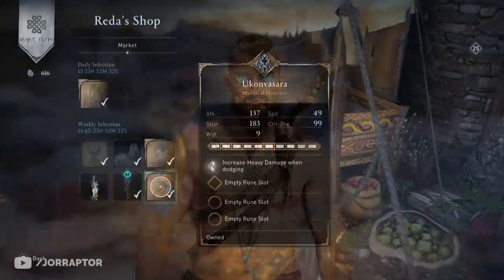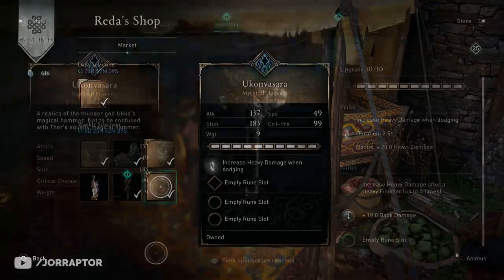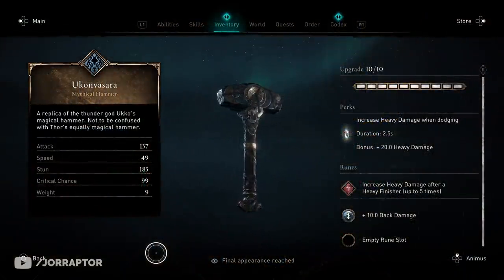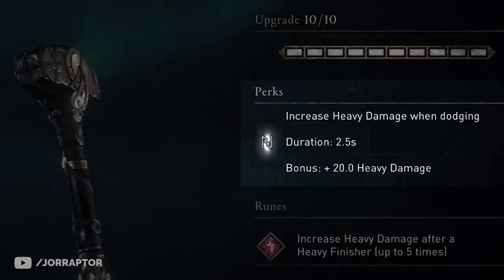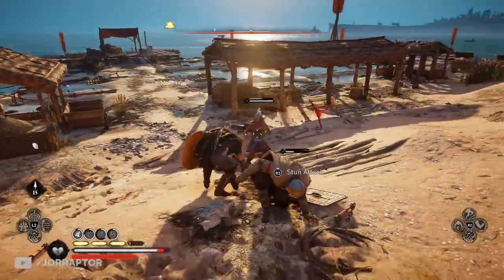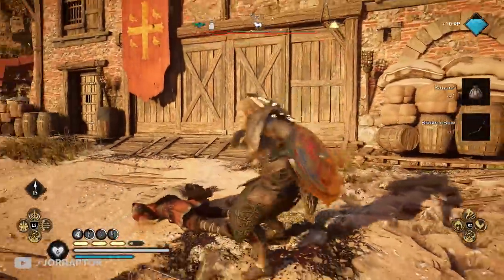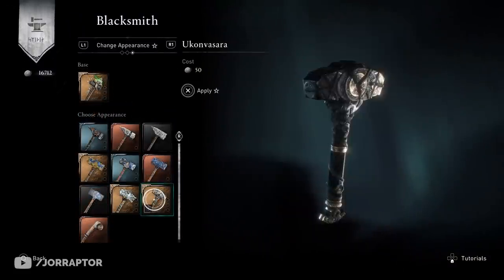We also see the Yukon Vasara hammer — basically Thor's hammer but from Yuko, the thunder god of Finnish mythology. It gives extra heavy damage when dodging: you dodge, get the buff for a really short time — 2.5 seconds — and then have increased damage. It's really one of the best looking hammers in the game.